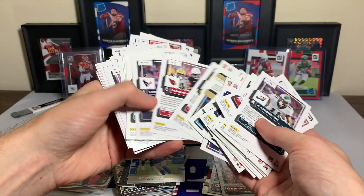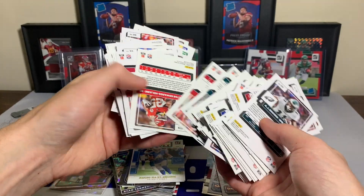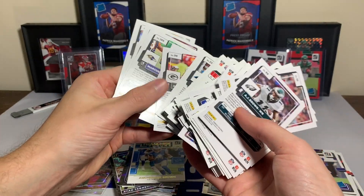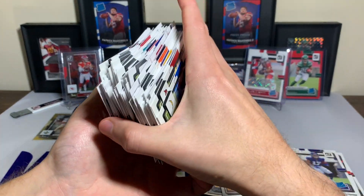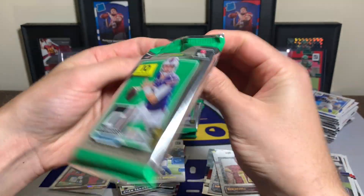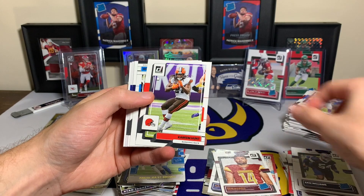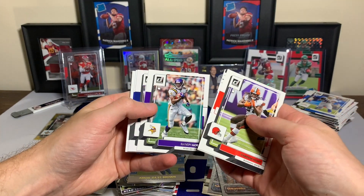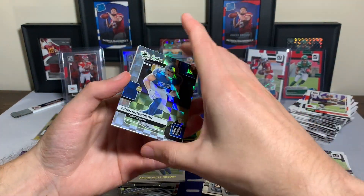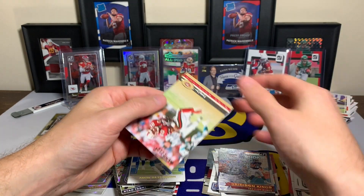Let me do a super quick check to see. Does not look like we got any. Sam Williams rated rookie, Kareem Hunt, DJ Moore, Dak Prescott, Randy Moss, Peyton Manning, Cam Akers. Filler. Aidan Hutchinson, the rookies — stud for the Lions — followed by a Trelon Burks rookie Gridiron Kings, and a Jerry Rice Donruss throwback card.